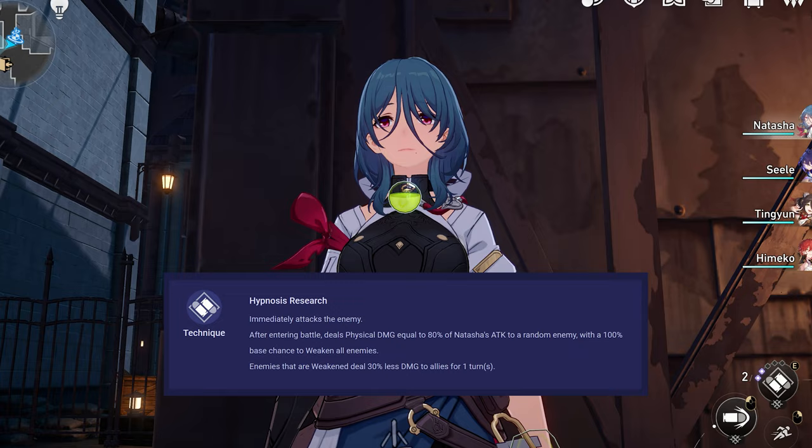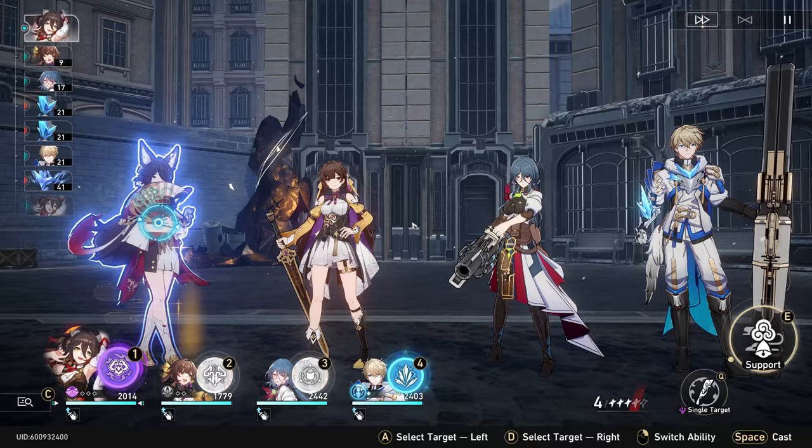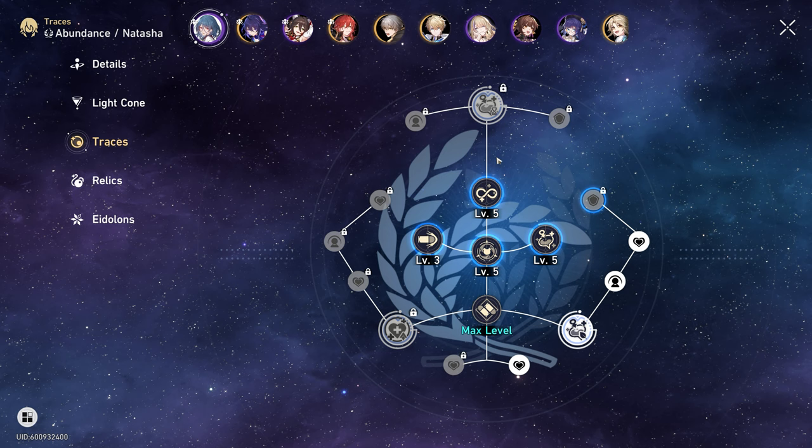Weakened enemies deal 30% less damage to allies for one turn. I personally do not like to use this when entering battle — it's not a bad effect at all, but it only lasts for one turn. It's nice for that one turn, but after that it's not really useful. That isn't all there is to her kit, however.